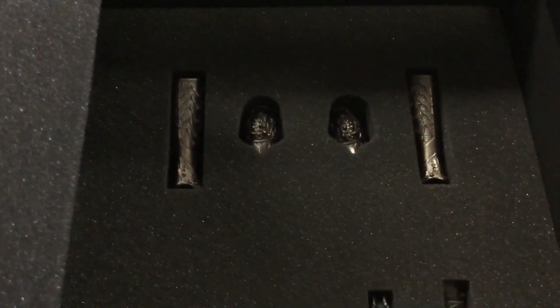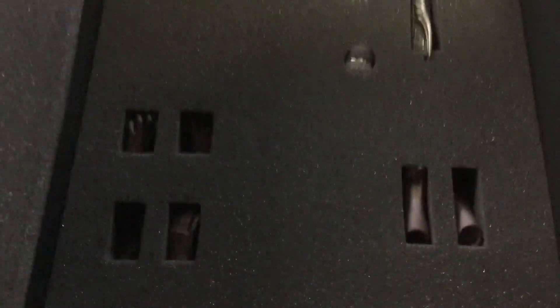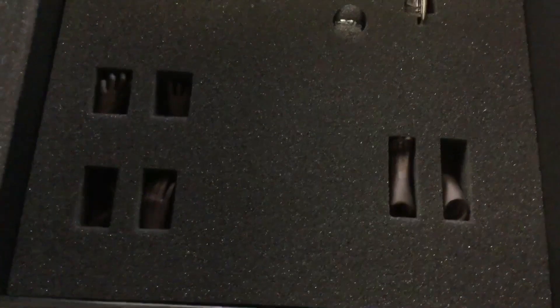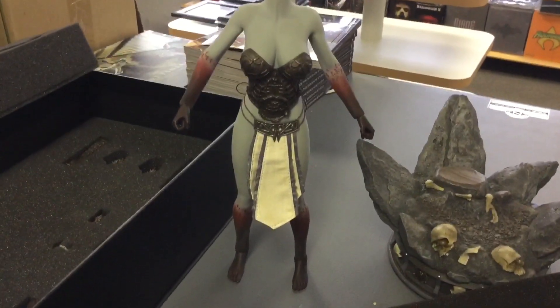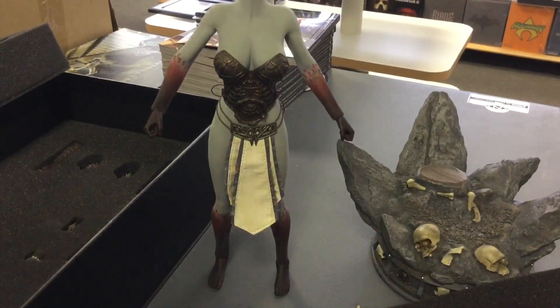I'm going to pick up the camera so you can see all the accessories in here. It looks like a couple pieces of armor — maybe shin guards and shoulder guards. She's got a ring down there, might be an amulet or something. There are two more pairs of feet and more hands, so you can mix things up. I'm gonna try to assemble this girl to the best of my ability. There's also a third layer to the box with a cape, cloak, and the sword.